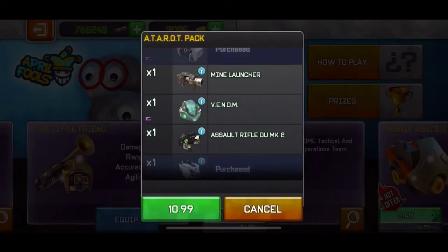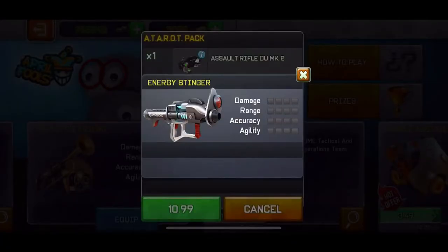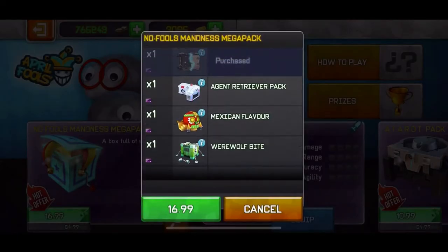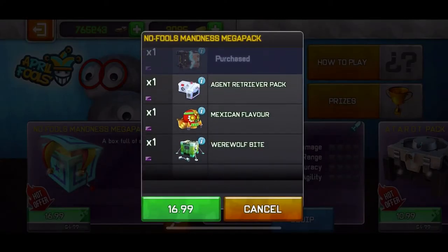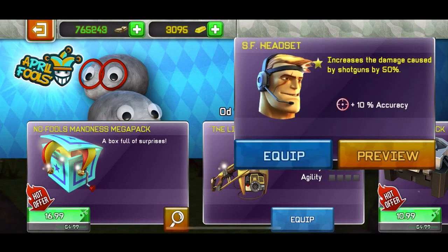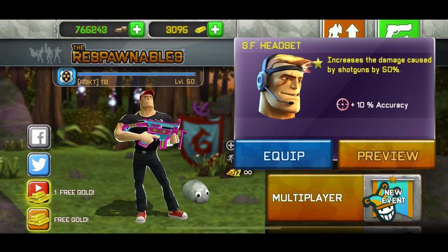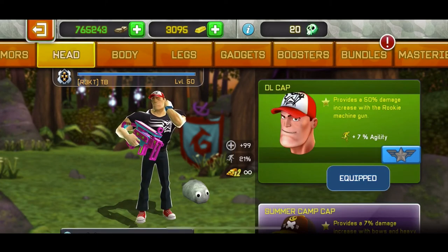The stealth pack I would really recommend though. I have a lot of those bundles and weapons but I really recommend that. And coming in with the best one — the no fool's madness mega pack — it gives you the Scotland army, the Hawks reunion, and all those two bundles for 17 euros. The Scotland army is a permanent bundle that costs 50 euros and you get it for 17 euros along with all the other bundles, which is insanely cheap. On top of that, the Scotland army bundle contains the SF head which gives 50% damage increase with shotguns — basically one of the best armor equipment ever created. So it's really crazy, I would really recommend this bundle.